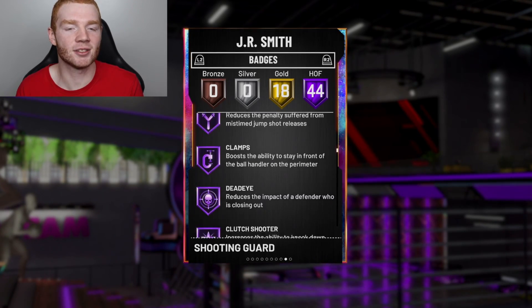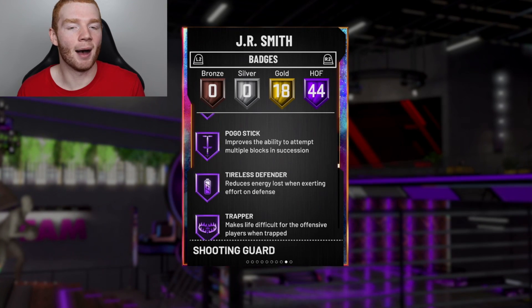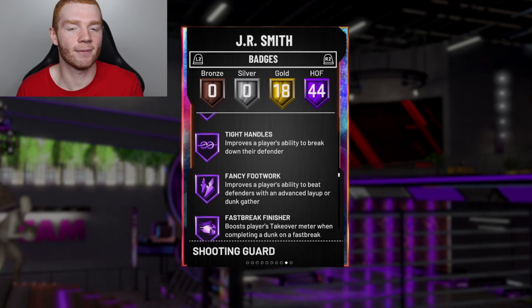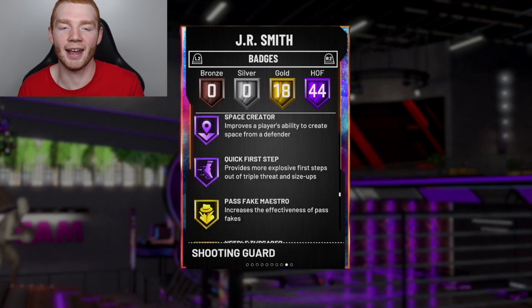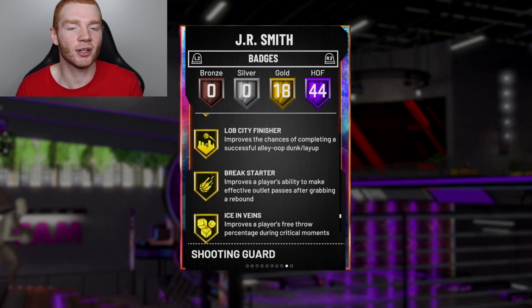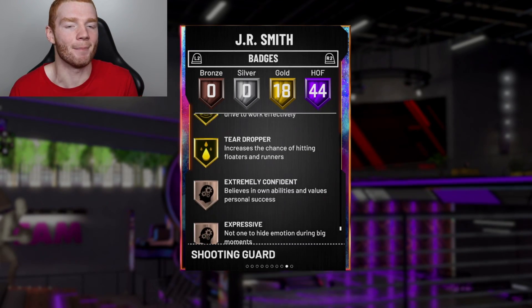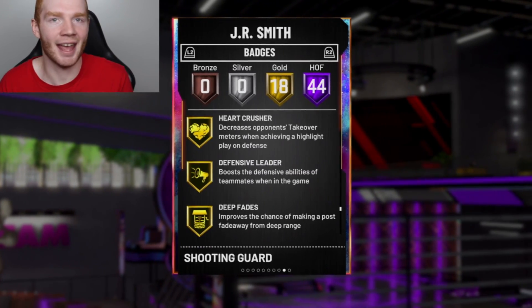Hot zone hunter, dimer, pick dodger, clamps, dead eye, interceptor — which I love — intimidator, unpluckable, pogo stick, consistent finisher, tight handles, fancy footwork, giant slayer, showtime, slithery finisher, downhill, handles for days, quick first step — just to name a few. Also 18 gold badges. And looking at all these gold badges, it's not really a main one that I'd say I wish he had on Hall of Fame, because he has all the ones that you need on Hall of Fame.